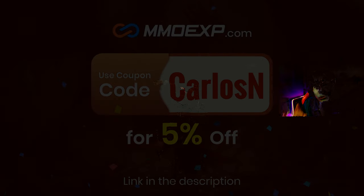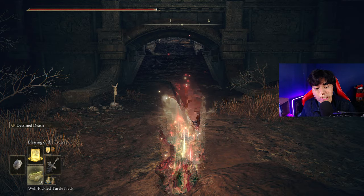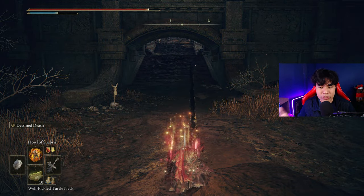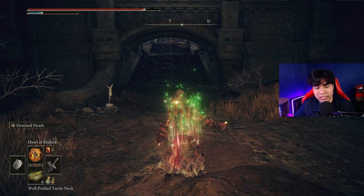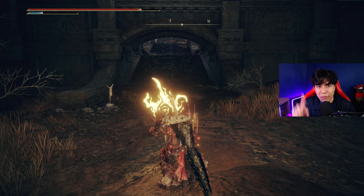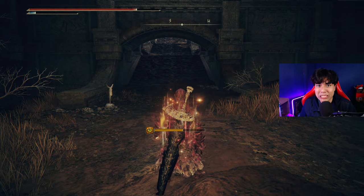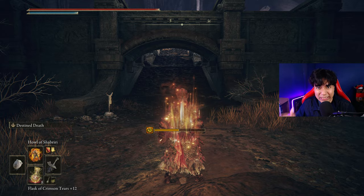Now I'll show you how to buff your character with this build. First you are going to use your Flask of Wondrous Physic, then you are going to use the Blessing of the Erdtree and cast Golden Vow. I'm going to skip the Blessing of the Erdtree since I don't need it, and go straight to my Golden Vow and my Pickled Turtle Neck. Then you are going to use your body buff — in this case it's going to be Howl of Shabriri, but if you don't have it you can use Flame Grant Me Strength, though it's not recommended for this build. Refill your FP and your HP and with that you should be ready to go!